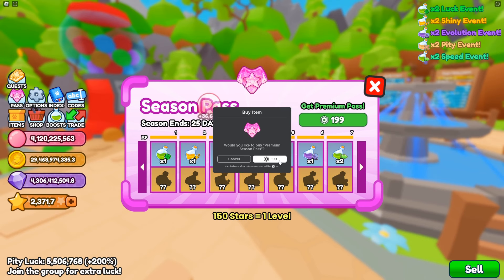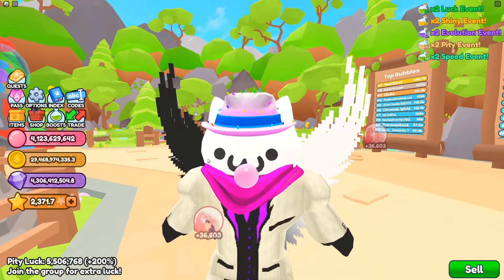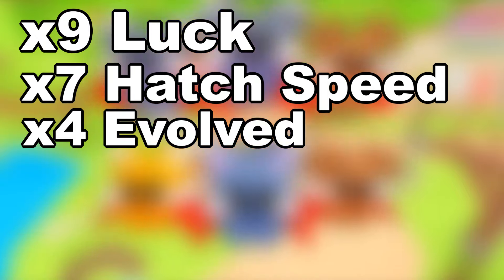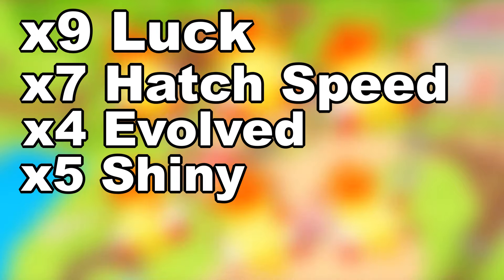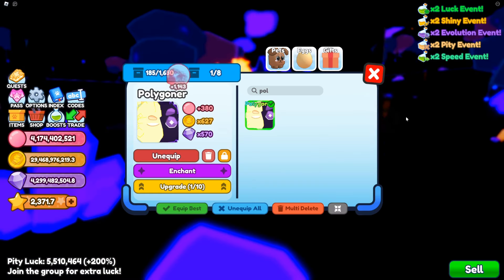Let's just claim all that and see what we got. For the premium pass, we have a total of nine lucky boosts, seven hatch speed boosts, four evolve boosts, five shiny boosts, and only one pity luck boost, along with this pet. Stats are still not good.